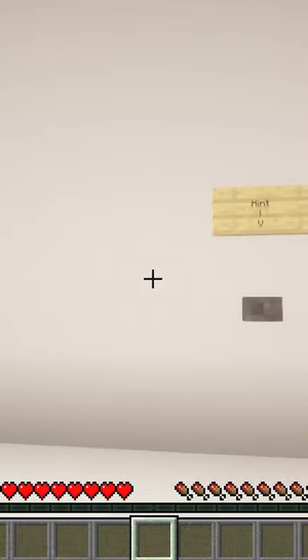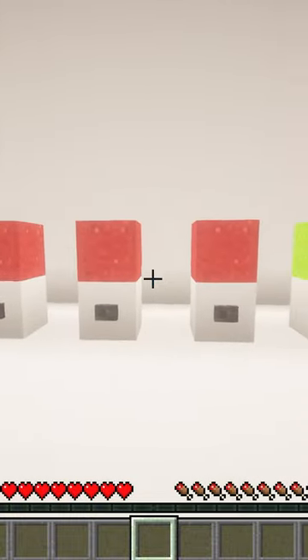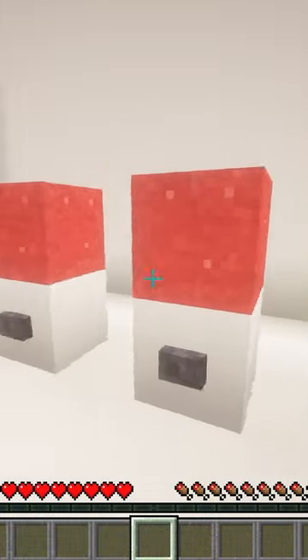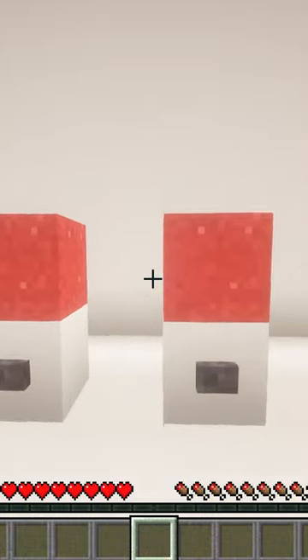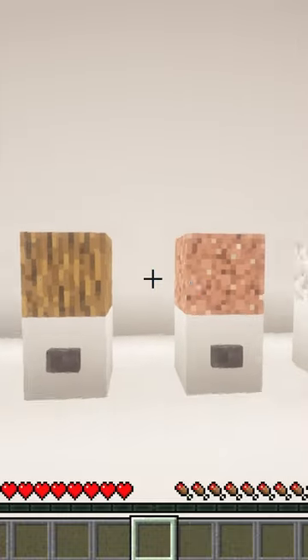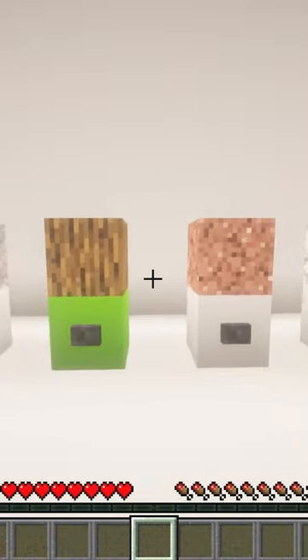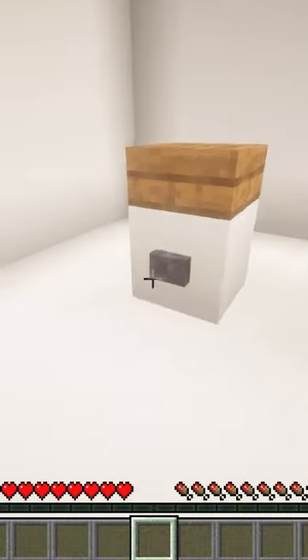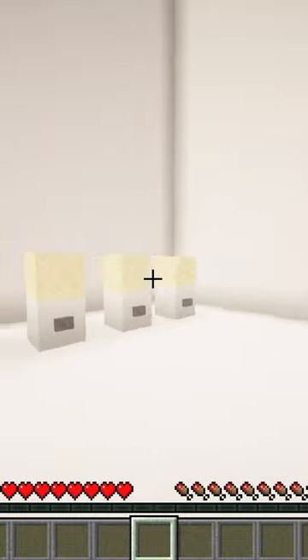Let's see the first one. What do you think is different here? I'm going to go with green — correct, the block is green. What's different here? Stone, wood. On to the next one — full slab. This map makes me feel like a genius.